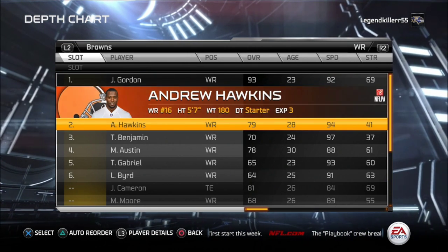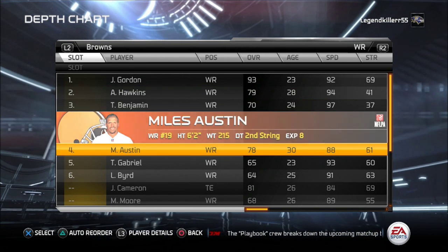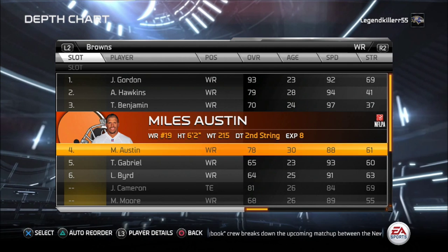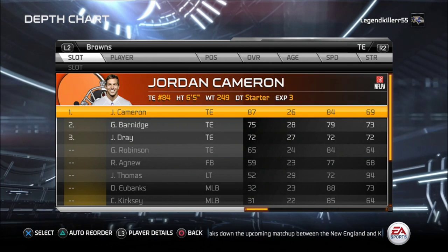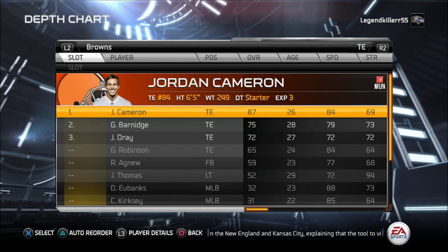You want to have the top receiver. Your first receiver is going to be Josh Gordon, Andrew Hawkins, Travis Benjamin, and Miles Austin as fourth. The reason I put Miles Austin as fourth is because he's a little bit slower, but Benjamin and Hawkins are pretty fast.